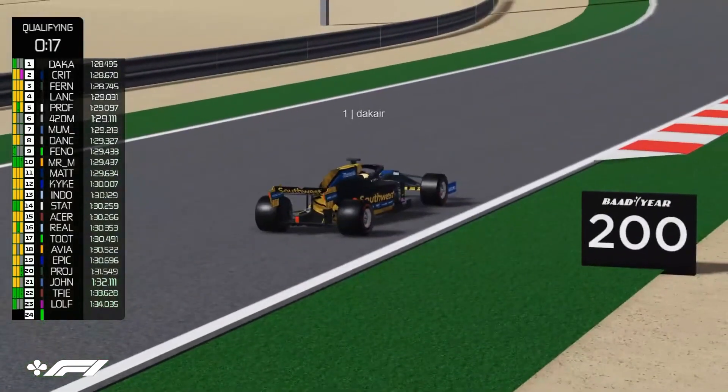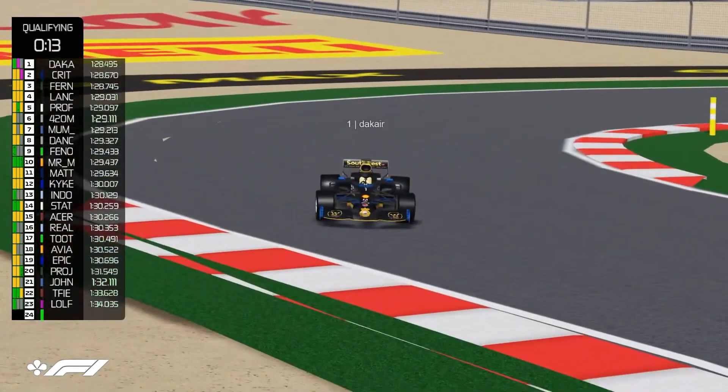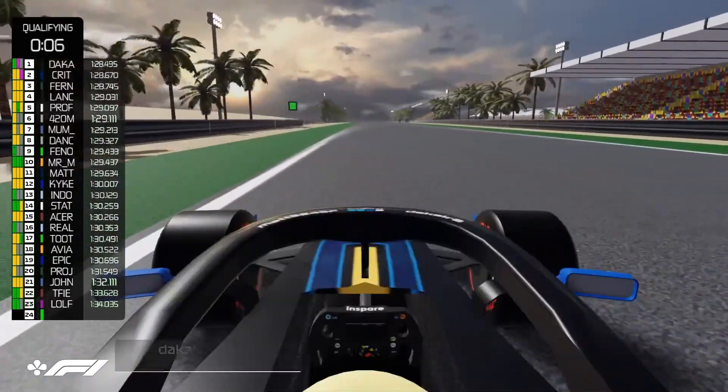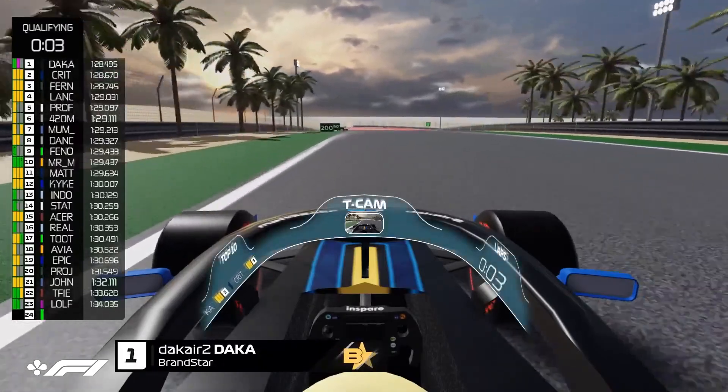Already a green sector for Dikker — he is improving. And a purple sector, that's the second sector purple, he did even better on that sector. That is a sector to beat at the moment. Let's see how LeFundberg's doing — he's doing two green sectors, still the third one to go, we'll see how he does.